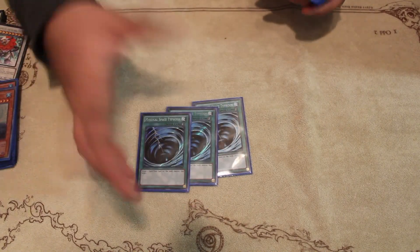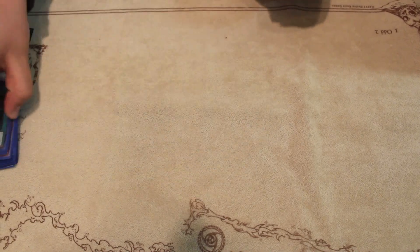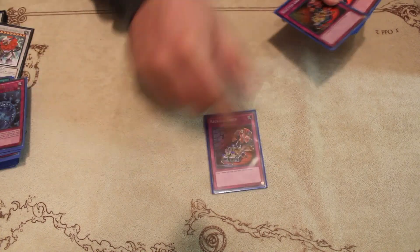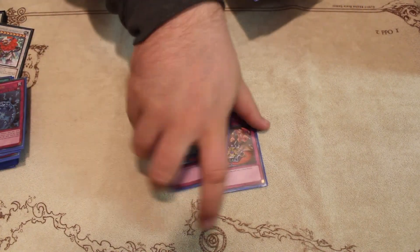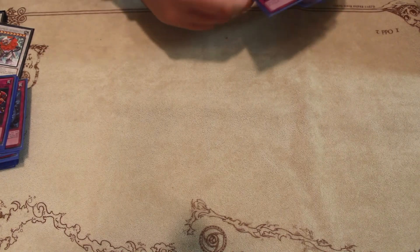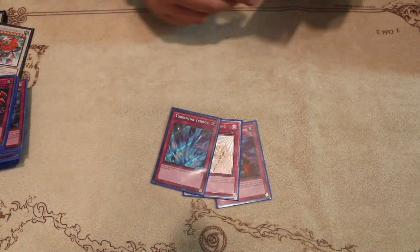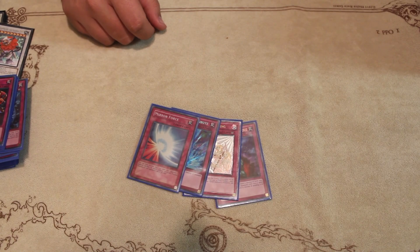Three Mystical Space Typhoon, Book of Moon, and Dark Hole for spells. Traps: it's Triple Abyss Sphere — pretty standard. Three Reckless Greed. And then one-ofs that a lot of people don't really see in Mermail: Bottomless Trap Hole, Warning, Torrential. And then the card that catches a lot of people off guard is the Mirror Force.